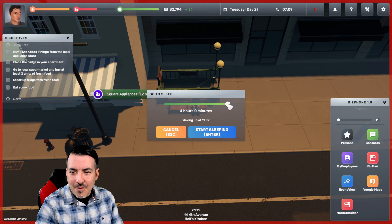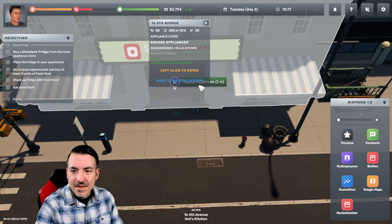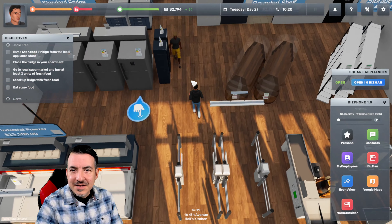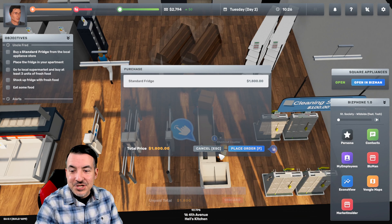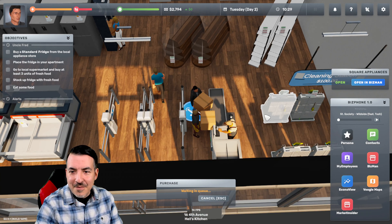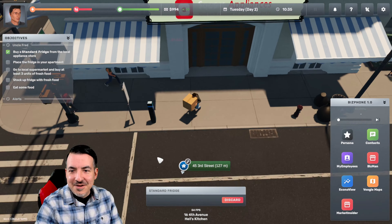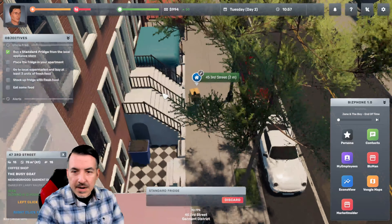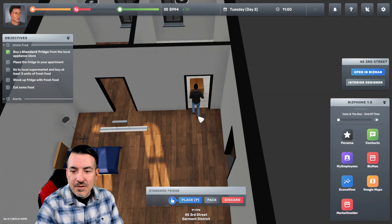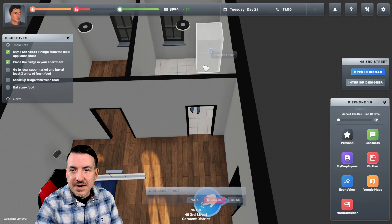We are heading into the appliance store — but they don't open for three hours. You can sleep on benches while you wait, and once you get a car, you can actually sleep in the car. So we're going to sleep for the needed amount of time until the appliance store opens. We're going to buy our fridge for $1,800 and then we actually have to check out. If there are people in front of us, we'll have to wait in line behind them. Even the tiniest menial things that have to be done, you have to deal with.